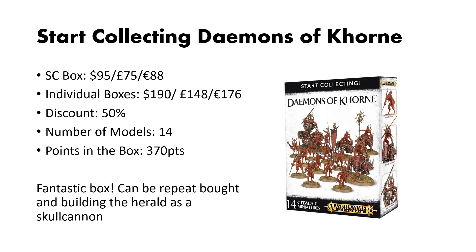Next, we're going to be giving Skulls to the Skull Throne and Blood for the Blood God with Demons of Khorne. The Start Collecting box comes in at $95 US dollars, and if you were to buy the boxes individually, you'll have a cost of $190. This box has a pretty good discount of about 50%. You get 14 models in this box, but the points are fairly low at 370, as Demons of Khorne can be kind of cheap. This is a really, really good box, and I think picking up two is a great start, as you can build the Herald on Skull Throne as the Skull Cannon, get six Blood Crushers, and having more Bloodletters is always a good idea.